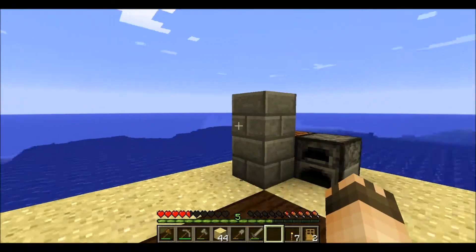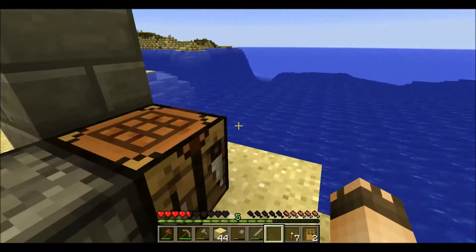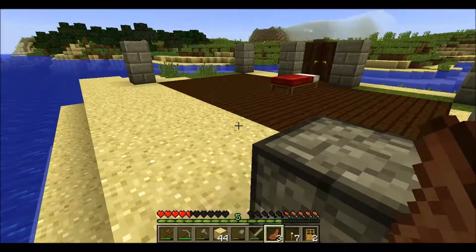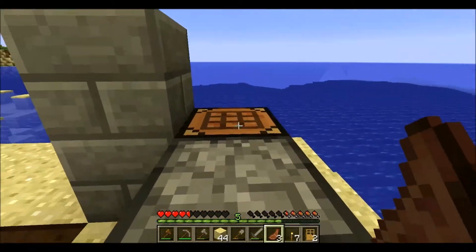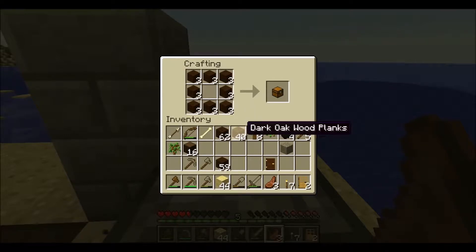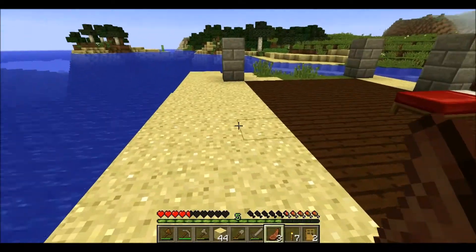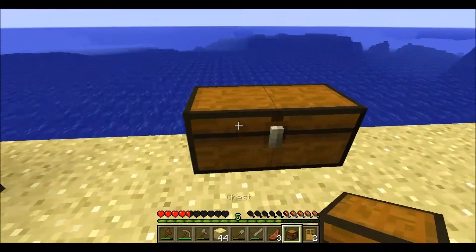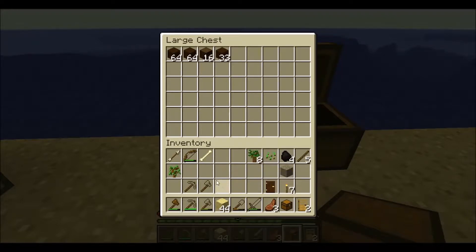I'm going to need more supplies but for now let me get my meat and cook it up. I should also make myself a chest — that's just wooden planks all around the perimeter of the crafting table. I'll put that right here and store my stuff in it.